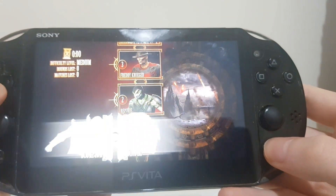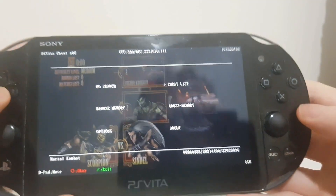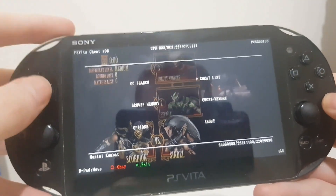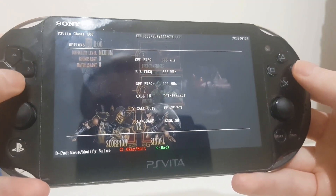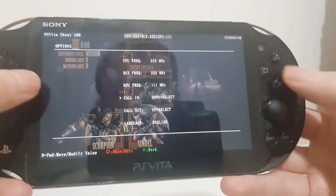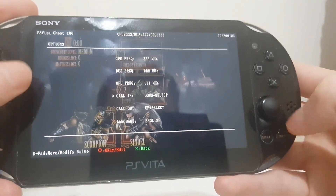Now that I'm on Mortal Kombat, I just want to show you how this works. Initially, you will have to click L plus Right, but if you go into Options here, you can change the call-in to whatever you want — like Down and Select, for example.